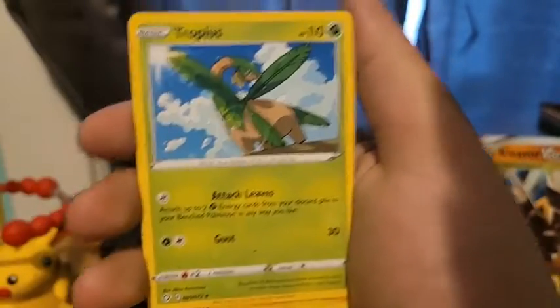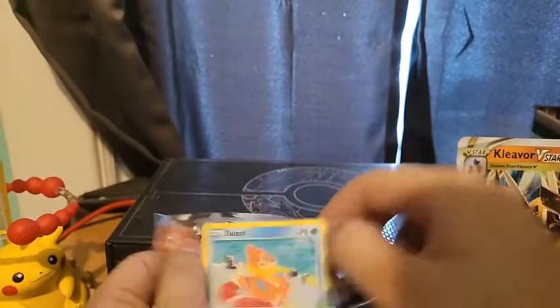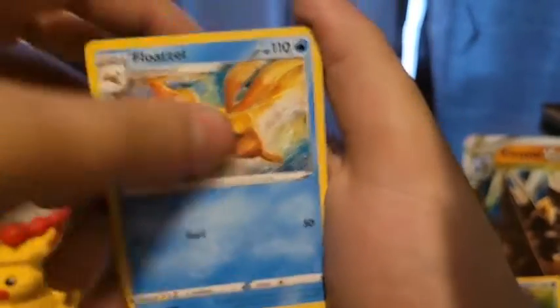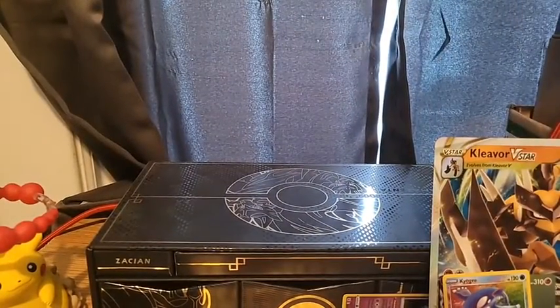Metal Energy, Thwackey, Tropius, Rotom, Eevee, Morpeko, Buizel, Nickit, Cacnea, Impidimp, and Volcanion. Last two packs of Shining Fates. It's getting kind of hot in here — so much Pokemon unboxing really makes you work up a sweat. Metal Energy, Falinks, Dartrix, Bede — wait, why haven't I gotten a Shiny Vault card yet? Buizel, Nickit, Cacnea, Cufant, Eevee, Thievul, and Drednaw. Not a single Shiny Vault card yet — that is impressive, because usually I pull two or three per ETB.